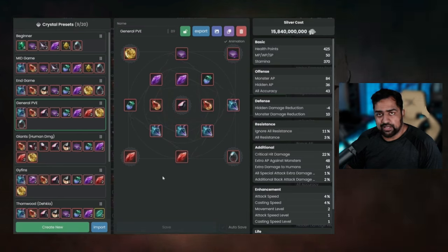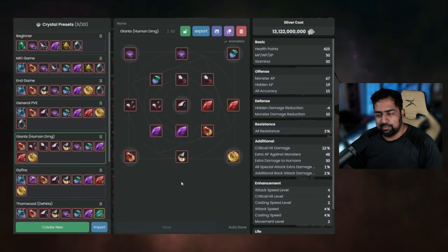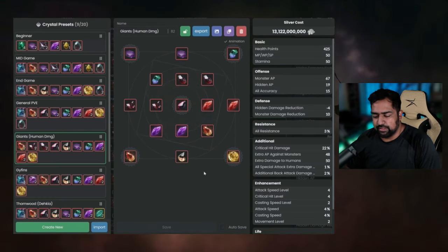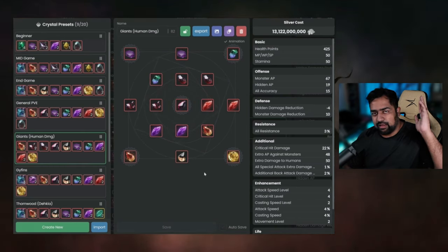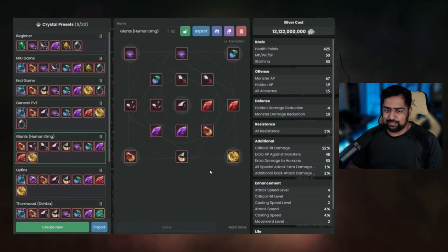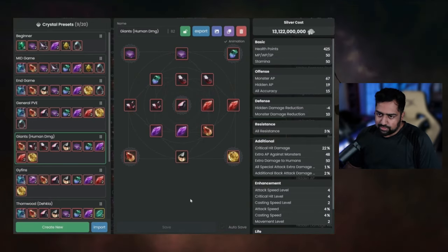Moving on to the Giants build - these mobs are human-type mobs, so human damage does really well on them. Even in your add-ons if you have human damage as well as monster AP, you're going to be benefiting at that spot. You can also pump up human damage with a Lightstone set - the one with Blight which gives human damage. I also use the Elixir of Indignation which gives 25 human damage. You want to aim for about 130 human damage or more, because at that point combined with hitting the AP cap with monster AP, you'll be two or three-shotting mobs and running really fast - pulling over a bill an hour quite comfortably.